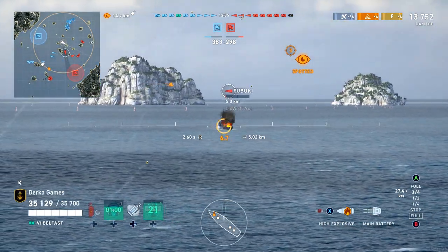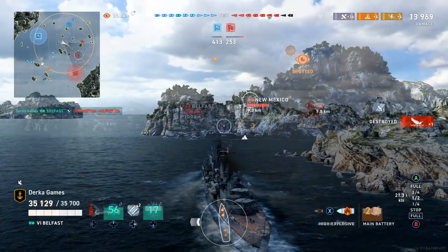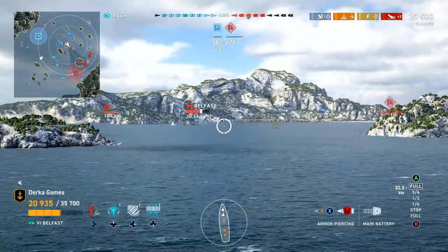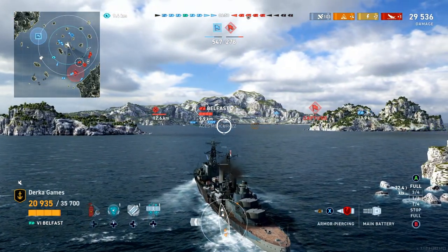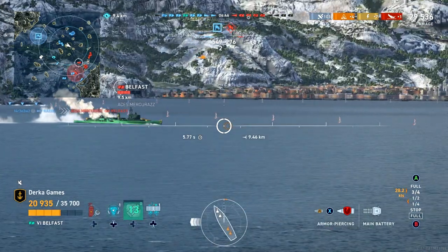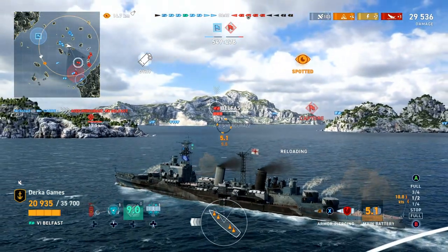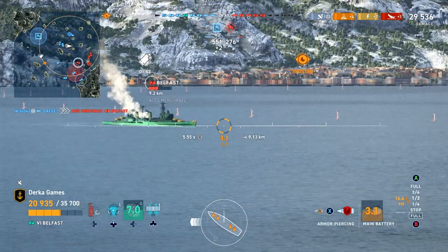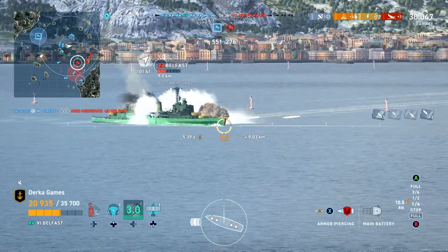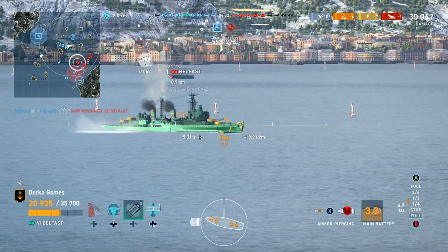Belfast, like other British light cruisers, comes equipped with a smokescreen — and also like other British cruisers, stops slower than a pandemic curve. So stop early before smoking or be prepared to look like a low IQ wallet warrior in front of Red Team. Also consider that the size of the smokescreen Belfast lays is comparable to your neighbor Chad's vape pen cloud and will offer only a small area of protection. These things really make your smokescreen a defensive ability and not the best when aggressively pushing.